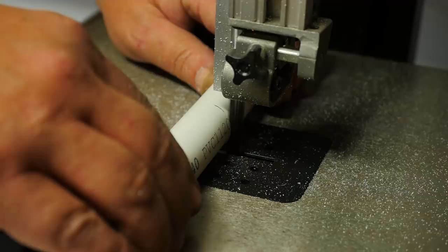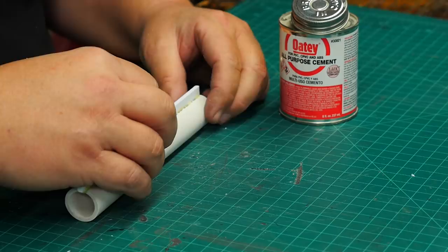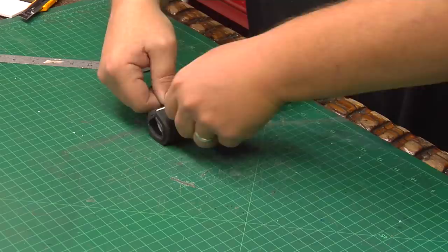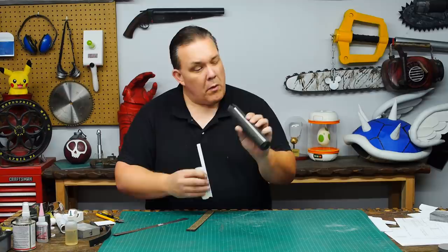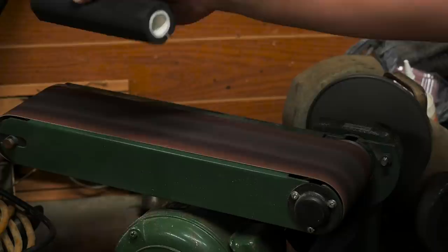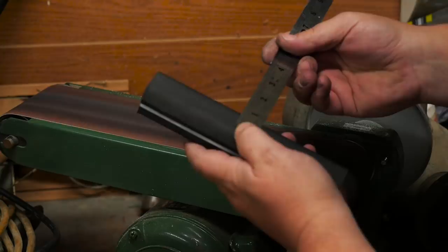Next, I started on the barrel. I cut some three-quarter inch Schedule 40 PVC to the right length and glued a strip of eighth-inch styrene plastic down one side. The plastic is eight millimeters tall because I want to wrap the barrel in five millimeter and three millimeter foam to bulk it up. I wanted exposed plastic on the bottom so I'd be able to glue the barrel to all the parts underneath it. The Samaritan's barrel is octagonal and not round, so I carefully sanded the sides down with a belt sander, measuring the faces so they are all really close to the same size.